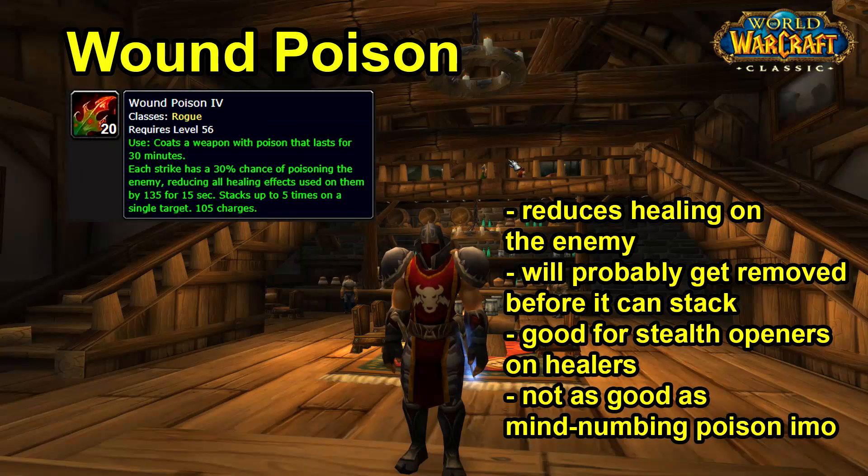The next poison is Wound Poison. Each strike has a 30% chance of poisoning the enemy, reducing all healing effects used on them by 135 for 15 seconds, stacking up to five times on a single target. At first glance this looks really useful against healer enemies, but the issue is that healers can remove poisons very effectively — they have a number of abilities, and Shamans even have a totem that pulses off all your poisons very quickly. So you're never really going to stack this fully, and the target will probably die before you've stacked it that high anyway.